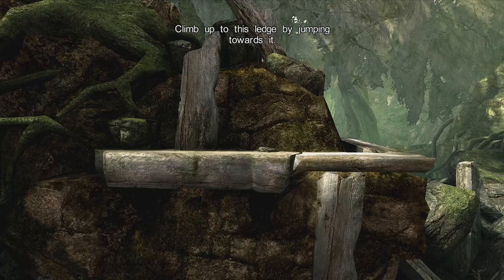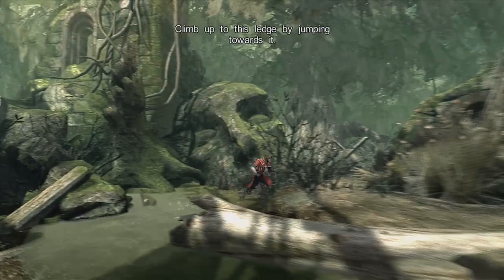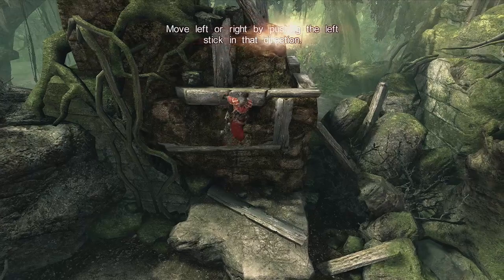So climb up the ledge by jumping towards it. Yeah, I can do that. Thank you. Is there anything secret over here? If I go in the water, I'd probably die. Let's see. No? Just a puddle. Don't worry about it.